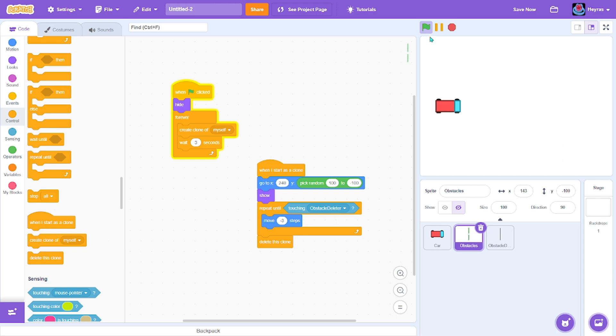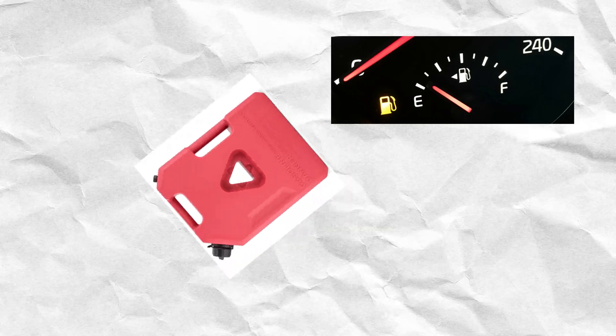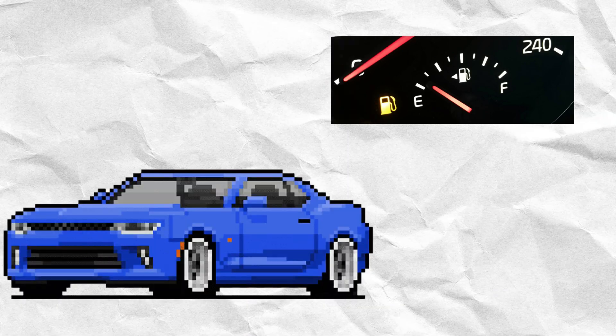Next, I thought of adding a fuel system. Basically, fuel will decrease while you're driving. Whenever the fuel is low, the fuel container will appear, and you have to collect it to regain fuel. I think that makes the game more challenging, because Flappy Bird is too easy.